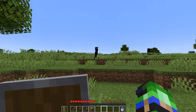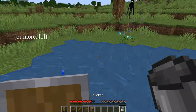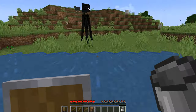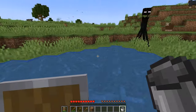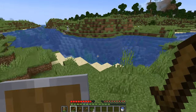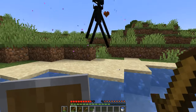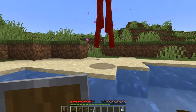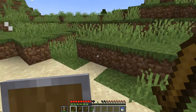Endermen also hate water, so if you do accidentally anger one, pop some water down at your feet. At least if you're in a roughly level area, you may just save your life. If you can make it to a coastline, you can actually just stand at the shore in the water, and as long as you're at least a block away from the edge, you should be able to take on the endermen no problem.